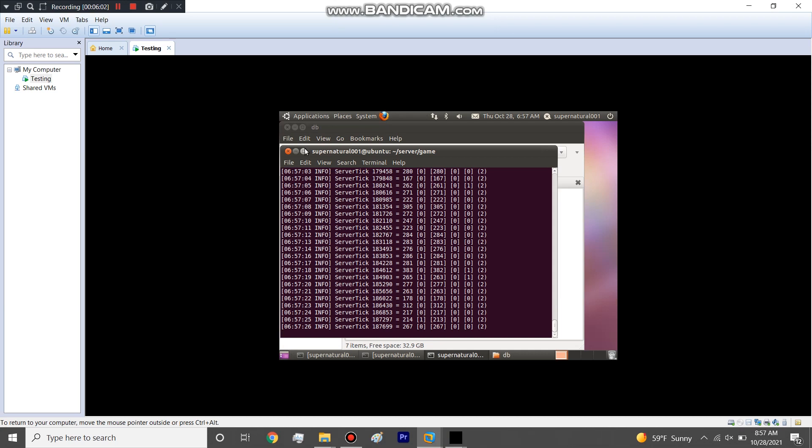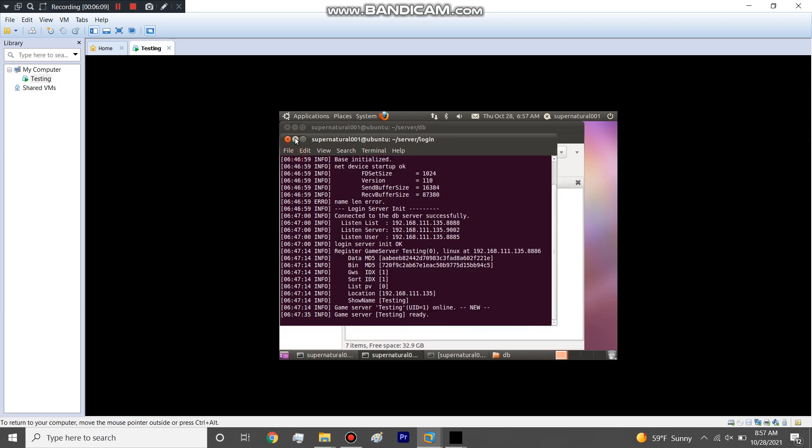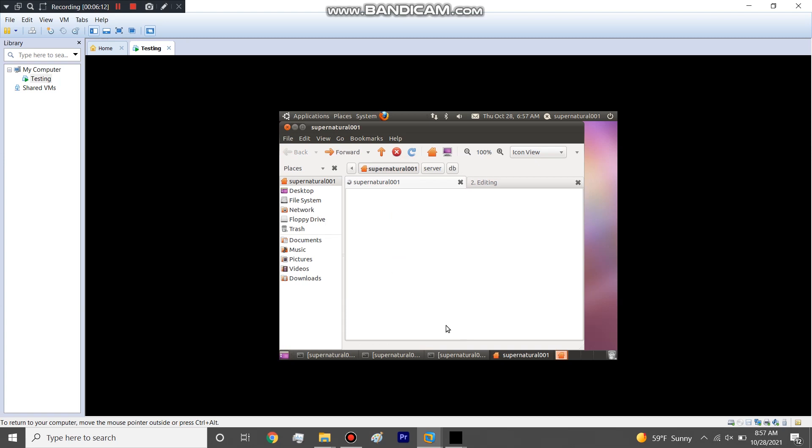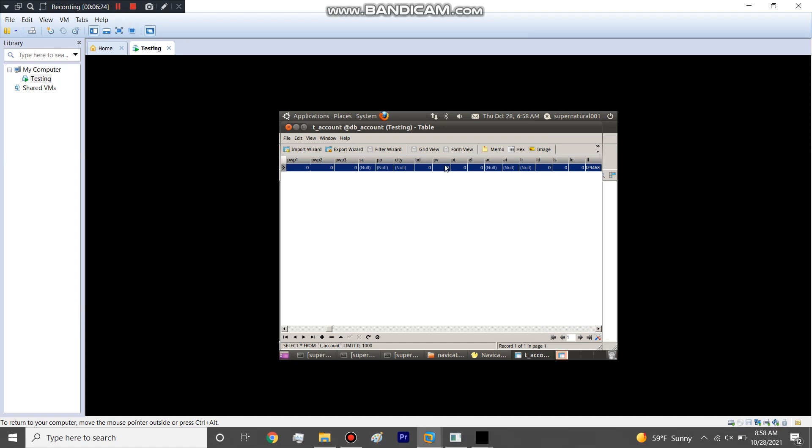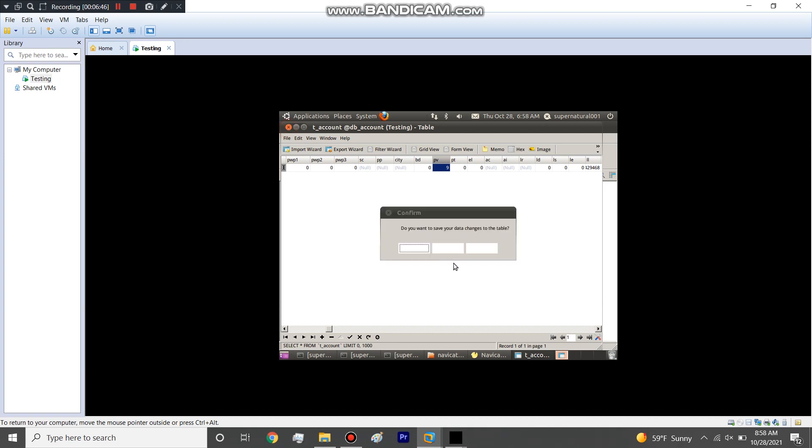In Navicat, there's a column called PV — that's for privilege. In the local comment table there's a privilege commands file explaining the privilege levels. Nine is the top privilege level, which is GM — full access to do anything. So I set my account to privilege level nine and save it.